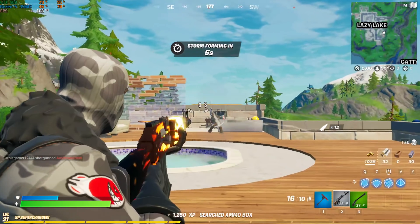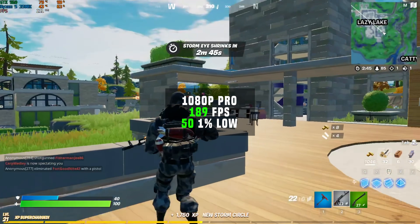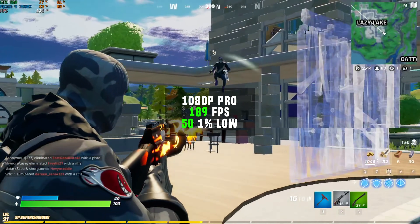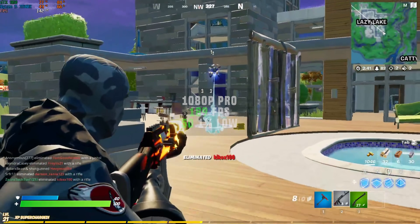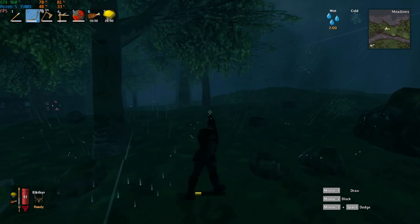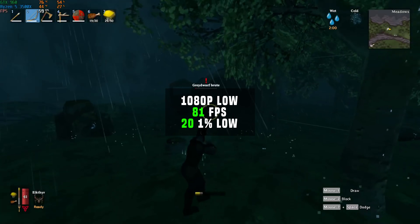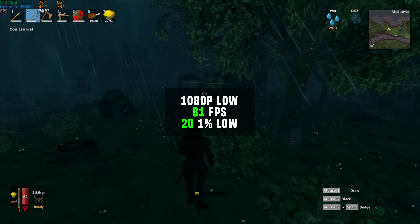Everyone's favorite Fortnite was up after that, and in 1080p with pro settings — aka low with just far view distance — the GTX 960 managed a very impressive 189 frames per second. Following that, we have the brand new Valheim, which is definitely my current latest addiction. We actually have a ZTT dedicated Valheim server for our Discord members, which is linked down below. In 1080p with low settings, I got 81 FPS.